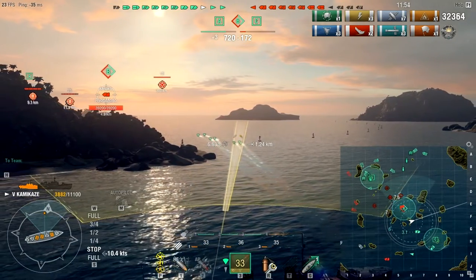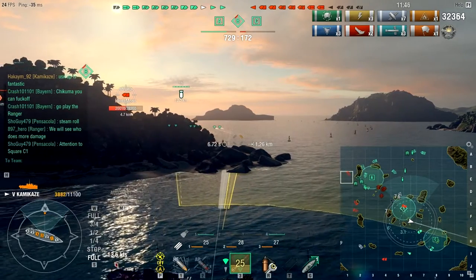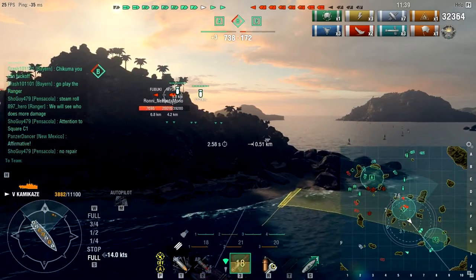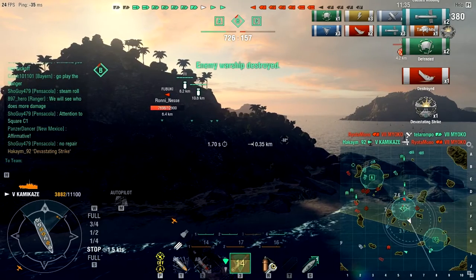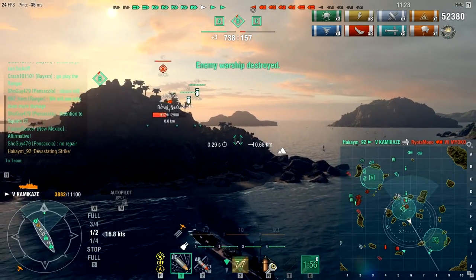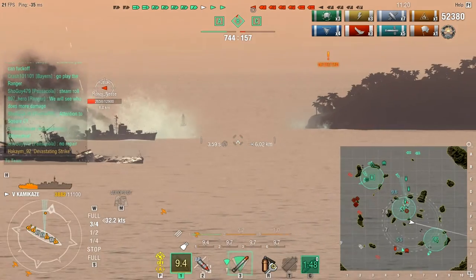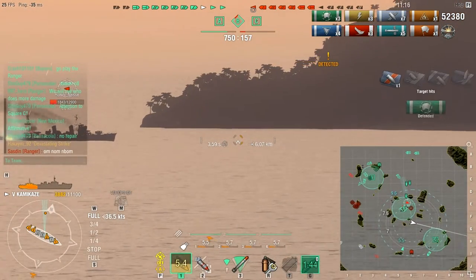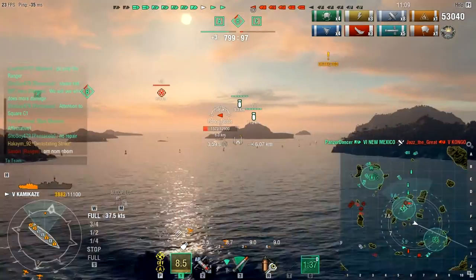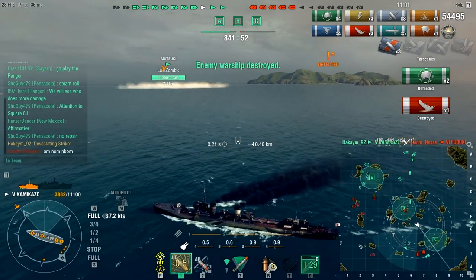I drop all six torpedoes at the Fubuki. One nice thing about low-tier Japanese destroyers is that their torpedo setup is in separate tubes — at higher tiers you'll have two tubes of three each, like on the Kagero or Hatsuharu, which means you can fire and miss completely since they're not separate. We get two torpedo hits on the Myoko — devastating strike. The Fubuki is low on health and with our HE shells we take out the Fubuki. That's kill number four.